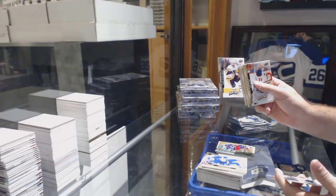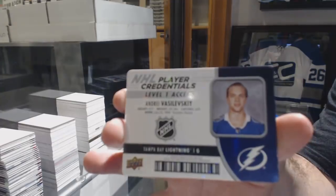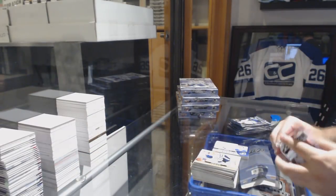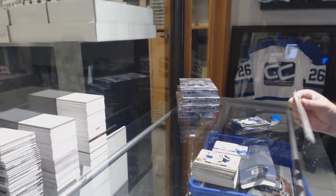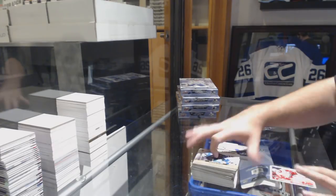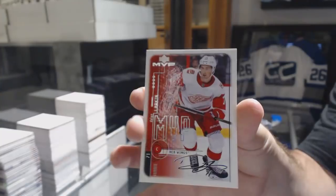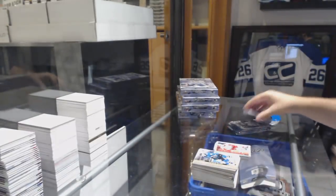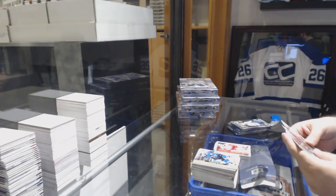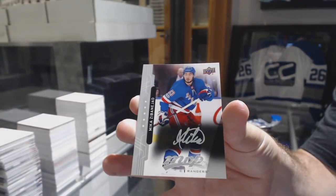We've got a Zach Aston-Reese rookie for the Penguins and a player credentials of Vasilevsky. They had one guy a long time ago who was a troll who asked about the lap cam. We've got a retro of Dylan Larkin for the Red Wings. And we've got an MVP silver script of Zibanejad for the Rangers.